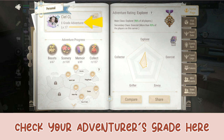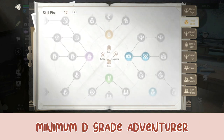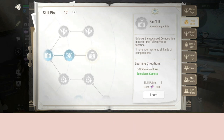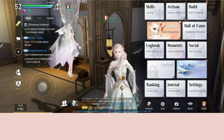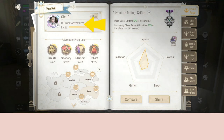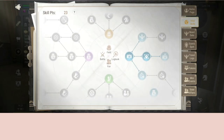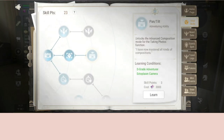You need to level up yourself to a minimum D grade adventurer. Only then you can unlock the pan and tilt mode and both of the lenses. After so many days trying to level up my grade, I finally reached the D grade adventurer mode.